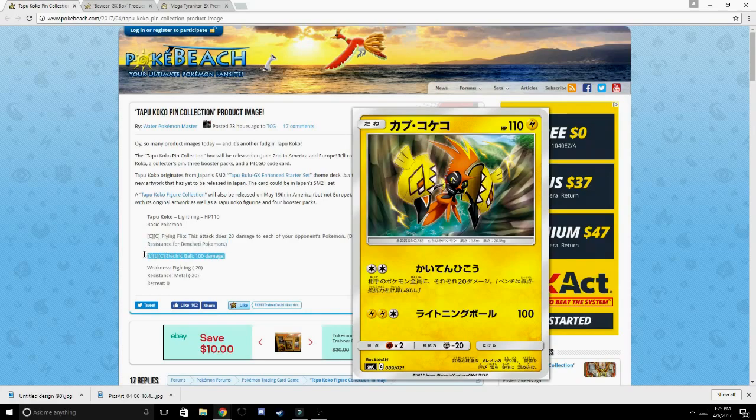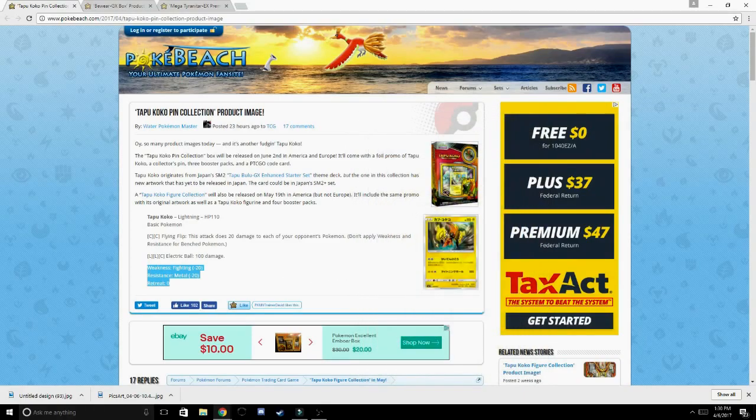His second attack for two lightning and one colorless is Electric Ball, which does 100 damage. I would prefer to see two colorless and one lightning instead, but I get why they did it that way because that would pretty much make this card broken. You also have a weakness to fighting, a resistance to metal, and a retreat cost of zero. We're getting this card on June 2nd and I'm really hyped for it — I highly recommend you guys pick up a play set.